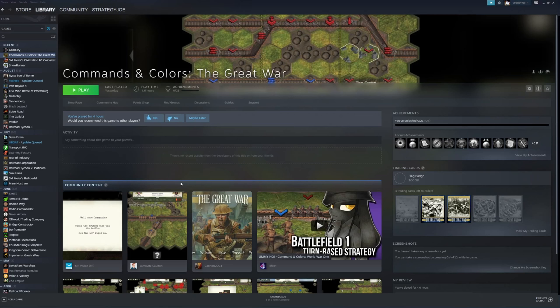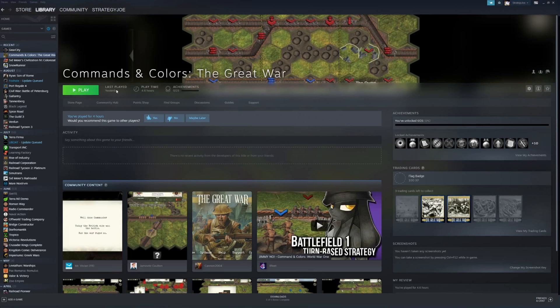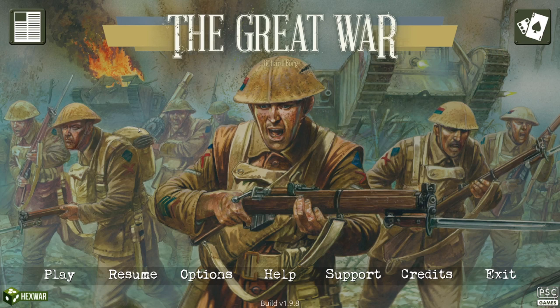Hey folks, this is Joe and welcome to a new playthrough of Cummins and Colors: The Great War. This is a game I got when it was released back in 2016 or 2017. I played maybe a couple of hours total, and I played yesterday again just to get back into it — maybe a maximum of one hour. So I don't have much play time on this game. It is basically based on the board game called The Great War by Richard Borg, which I have never played. But it has been converted as a computer video game by X-War, so we kind of know what to expect about X-War type of games.